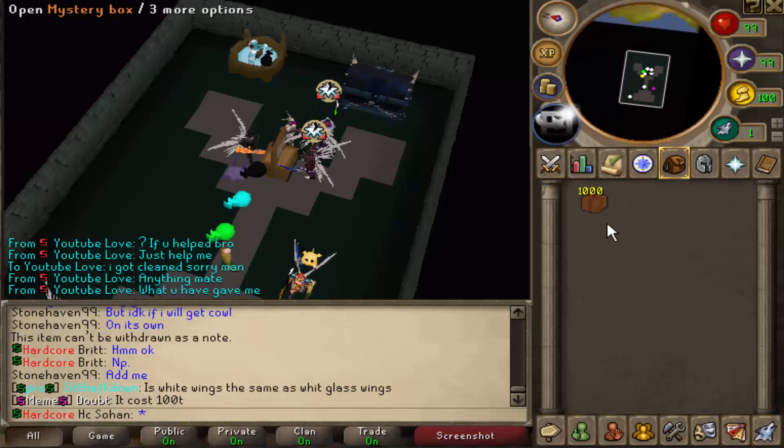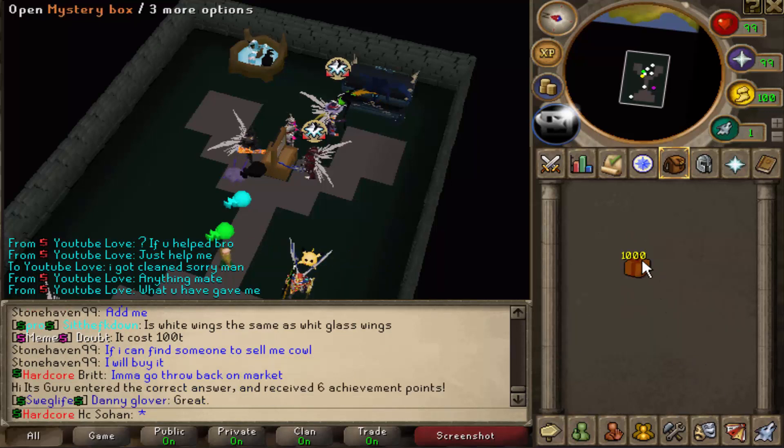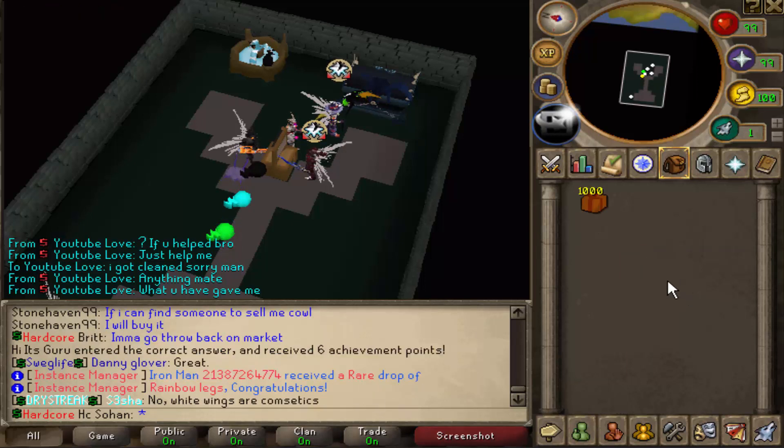What is up guys, today we're going to be doing loot from 1000 mystery boxes. These are normal mystery boxes so they don't give amazing loot, but there is a really rare chance to get some really good stuff. Let's open all 1000 of them and see what we can get. I'm probably going to speed up parts because it will take a long time to open — I hope you guys enjoy the opening though.